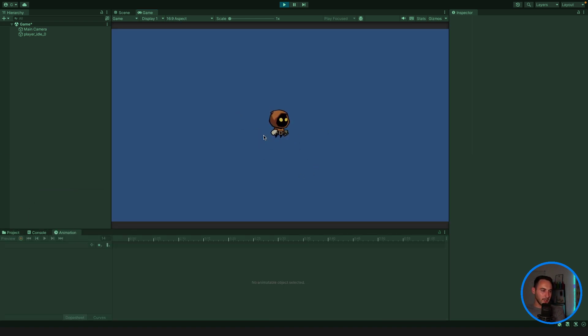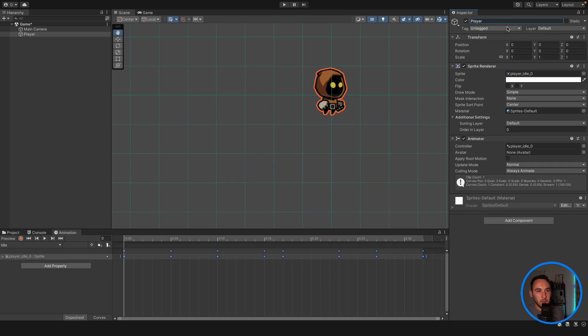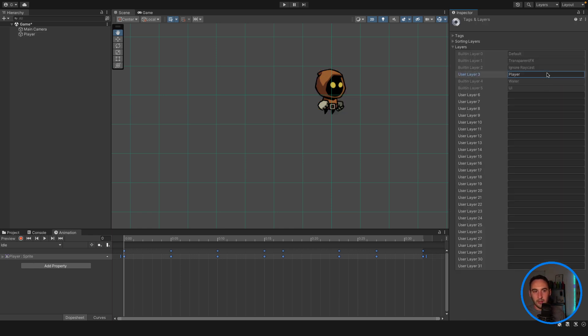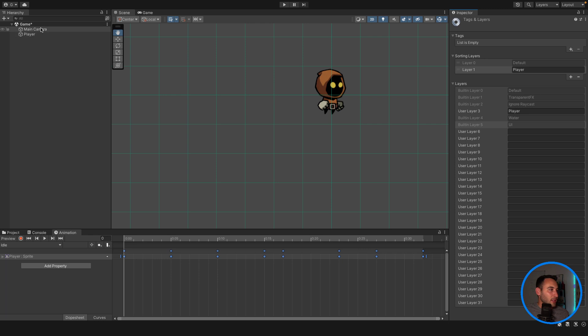That's our idle animation playing on our player — looking good. Now let's rename this to 'player', give it a player tag. For the layer, let's add a layer and call it 'player'. We can use our sorting layers to make sure things appear in front of or behind the player — like boxes and collectibles behind, and trees or other objects in front. So our tag is 'player', our layer is 'player', and our name is 'player'.